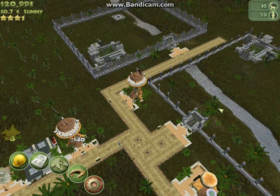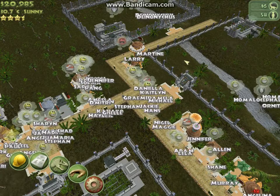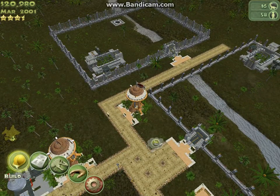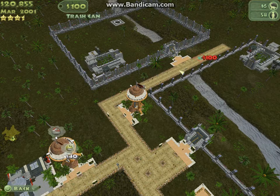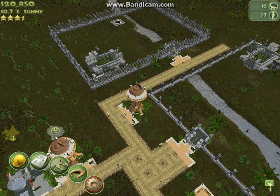Oh, look how many people there are. I might need some bins on that path, actually. Bins — probably there, probably there, probably there. Oh actually, I should have got a rest area.